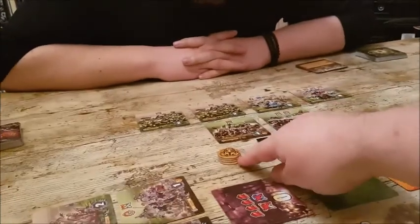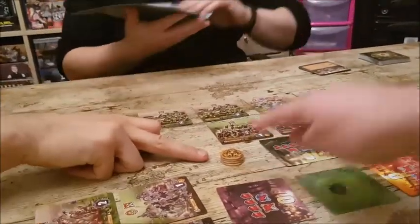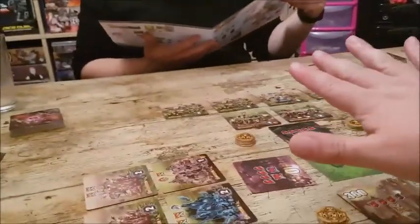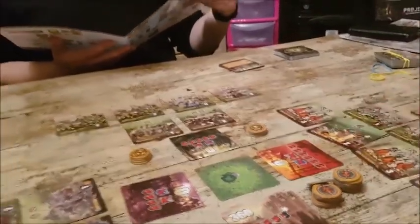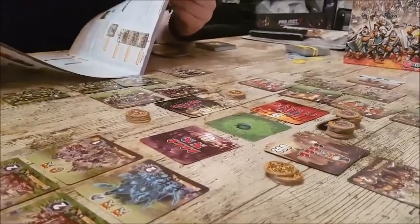Whoever killed the most units wins the domination track and gets the five-skull-point token. The next highest gets three, and the lowest gets one. If you wipe someone out completely — they have no units left — you can call carnage and get a bonus carnage token. Ties on kills are broken by whoever had the lowest initiative.